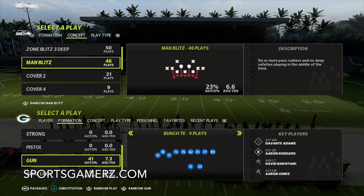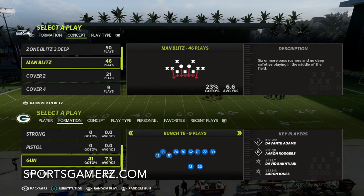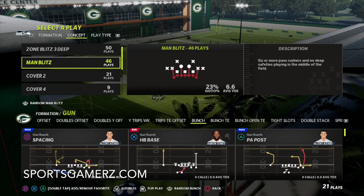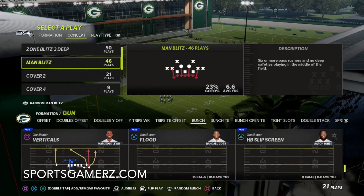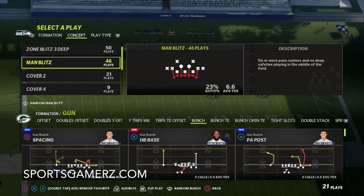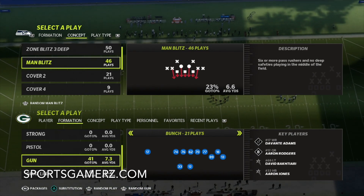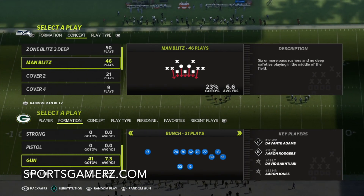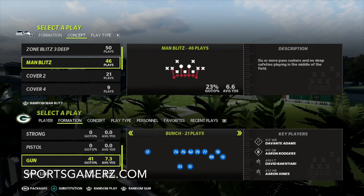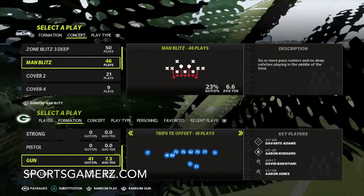You have to add this into your offense, especially if you like to run Gun Bunch, which tons of people love. Most of the pros right now are using this from the Seahawks playbook, because the Seahawks playbook just has so many plays. The combo of the Bunch trail and the clear out is really what sets it over the top. I personally love the Seattle playbook for its Bunch, which is also tied into trips and empty formations — just a lot of great options.